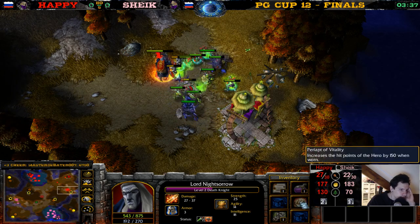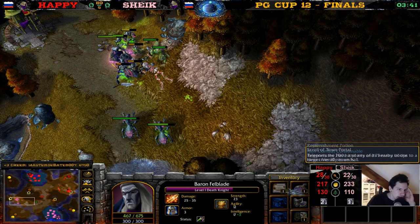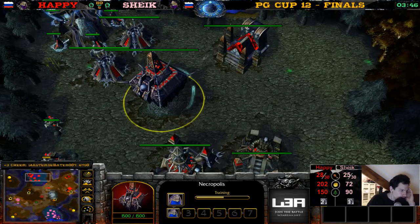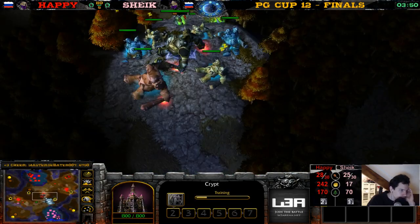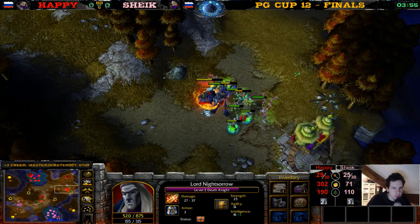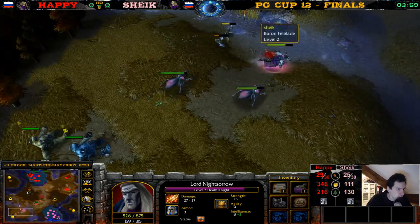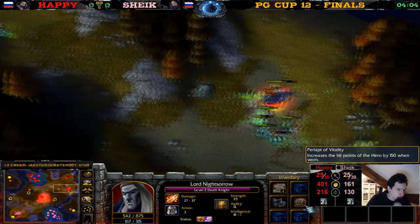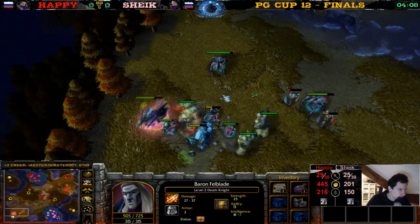Happy has a replenishment potion and a barrier. Chic also has a replenishment potion but he has a mantle of IQ — so he's very smart, 20 IQ! Look at all these acolytes — Chic is stacking and building more fiends. Skeletons sent across the map. Happy kills all these murlocs and also gets a mantle of intelligence now, so they have similar items. Only there's a barrier up on this death knight — he used a replenishment potion already.